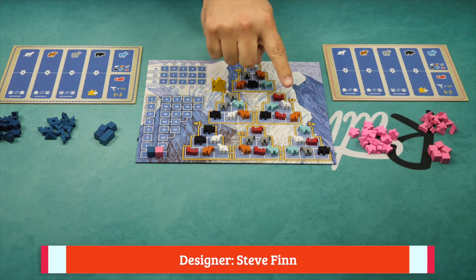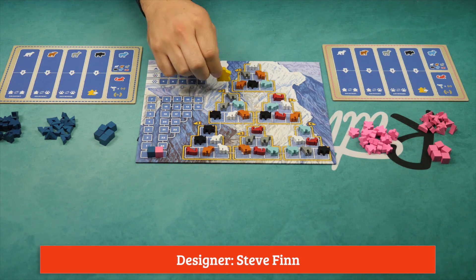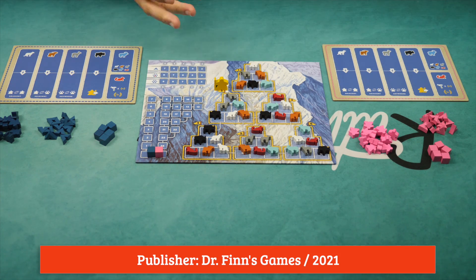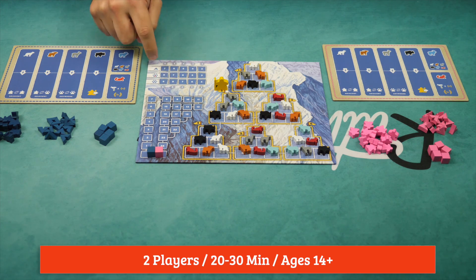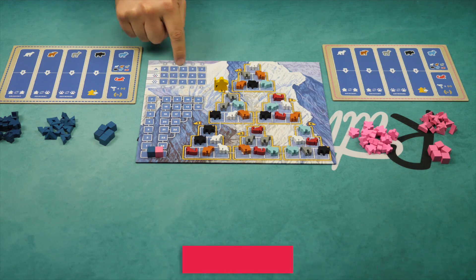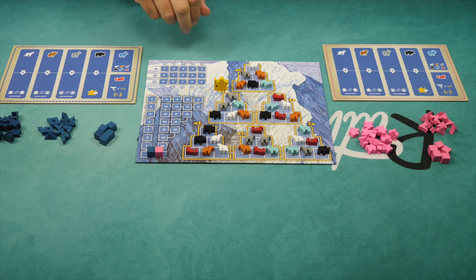The players are going to be collecting these animals, putting out their climbers in the spot where the animals were, moving around this guide, and then turning in sets of animals of the same kind or different kind, or converting their climbers into these tents in order to score victory points. When the game is over, whoever has the most victory points is going to be the winner.